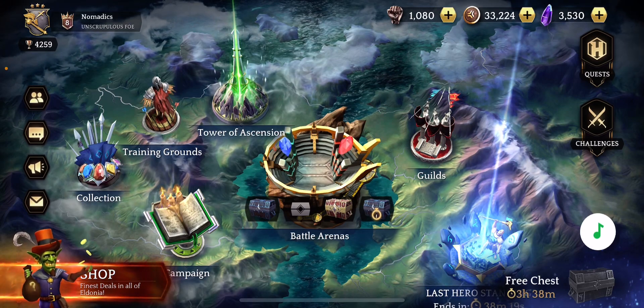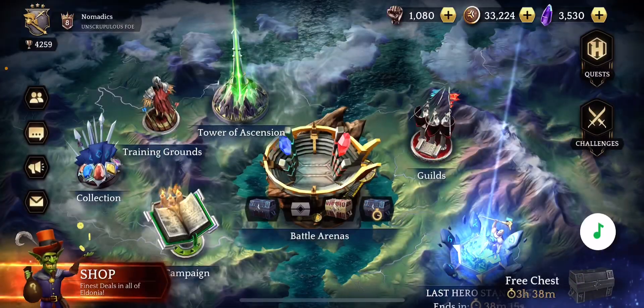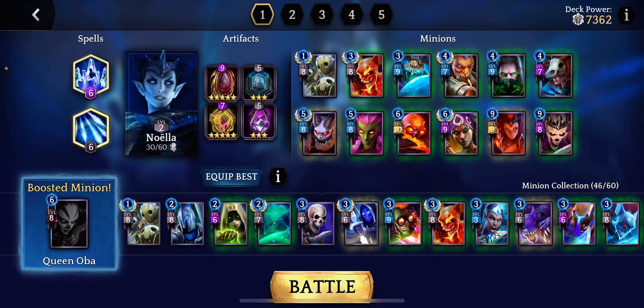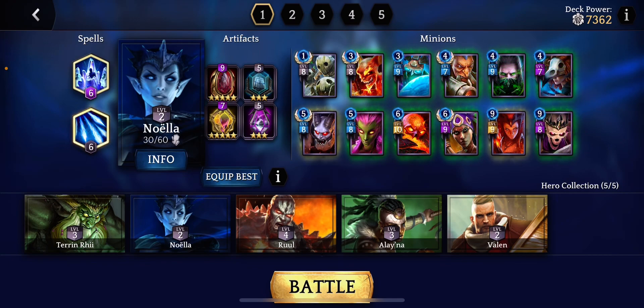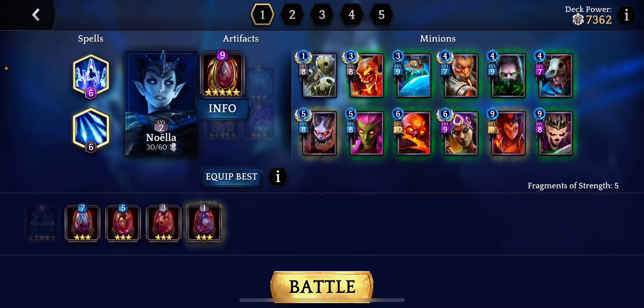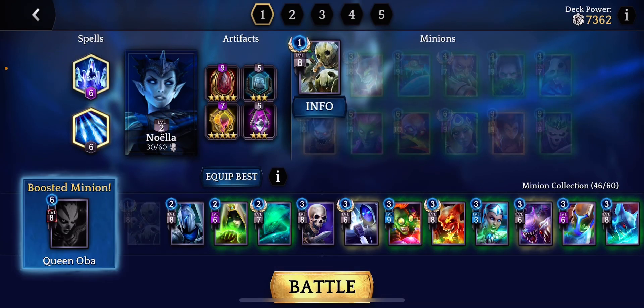There are guilds, obviously, and training grounds. There's tons of quests and missions that you can do, and tons of currency in this game — I can't even keep track of all of it. Everything is upgradable. There's five heroes, so there's five leaders. Each leader has five spells and you get to select two. There's artifacts that can be leveled up, characters that can be leveled up — basically everything can be leveled in this game.